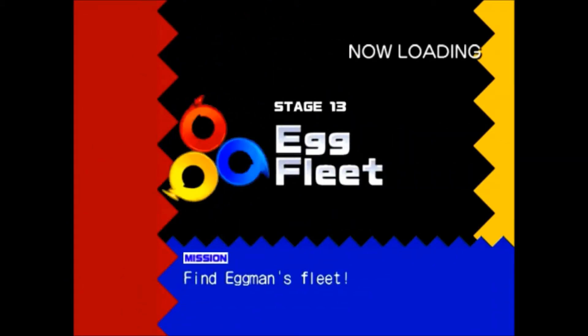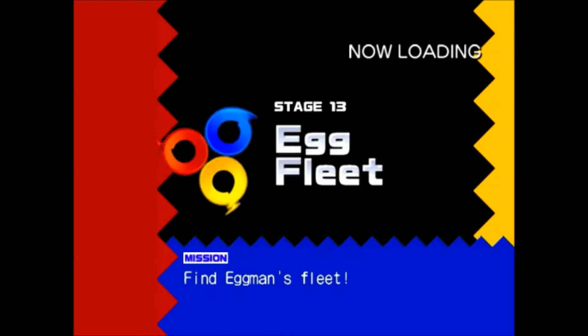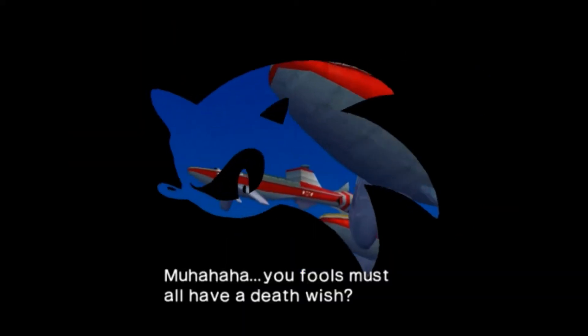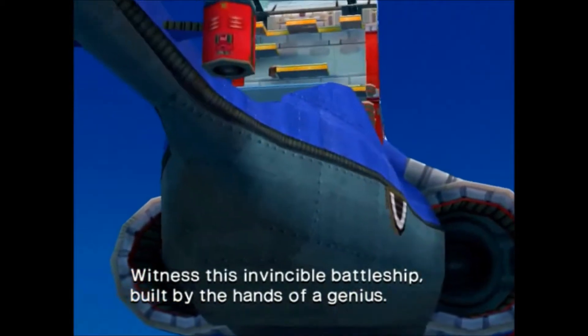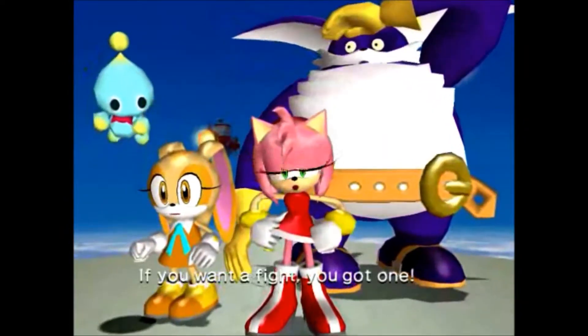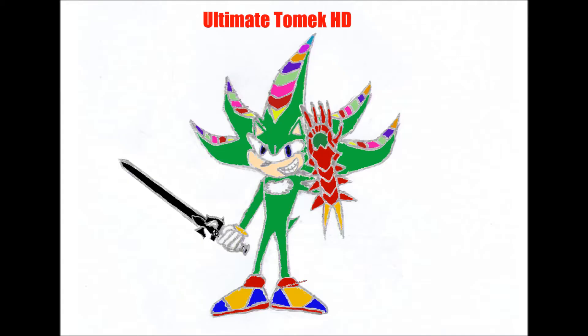We'll still have a cutscene to watch and loading time. Anyway, next up is gonna be the finale with Egg Fleet, Final Fortress, and the Egg Emperor boss fight. We're finishing off Team Rose's story, then we have Team Chaotix, and then it's the finale of the game. Boy, I can't wait for that. So that is it for today's episode. Thank you all so much for watching. Comment, like, and subscribe, and I'll put on the next part whenever I can. See you all, have a good day. Bye!